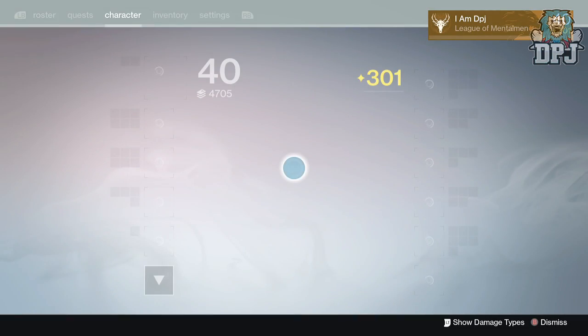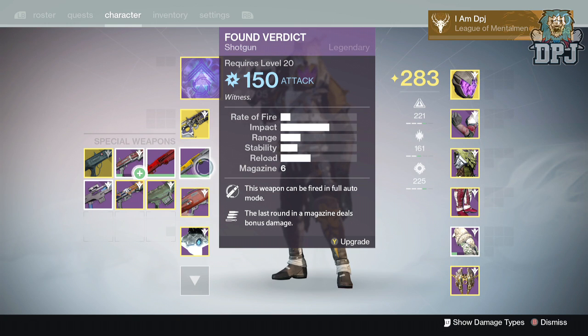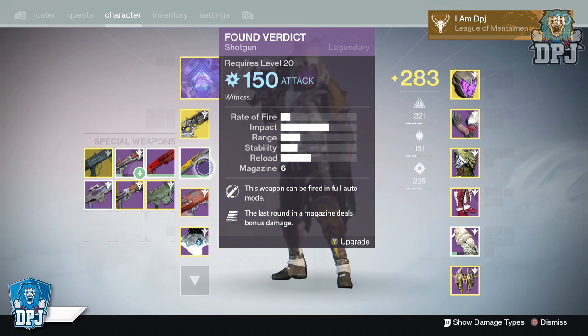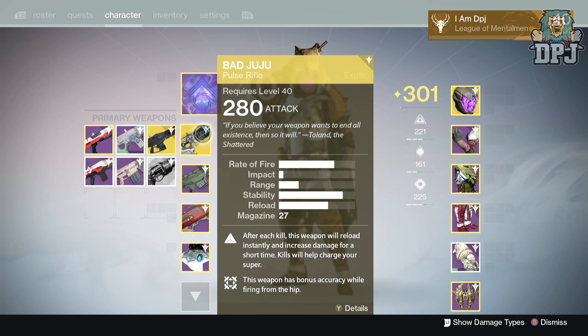Let me show you my class setup I was using for Iron Banner. I do switch depending on the map, but my main setup is Bad Juju. I'm going into Iron Banner at around 298 to 303 light. They said you'd see a bigger light level difference this time around — I don't believe that's the case. I tested it with the Fan of Blades verdict at 285 and a year-one 150 attack weapon performed just as well. The difference is really only single-digit numbers in damage. Bad Juju for the win.